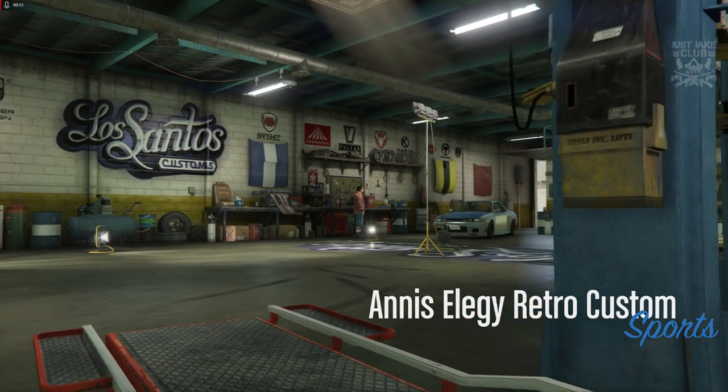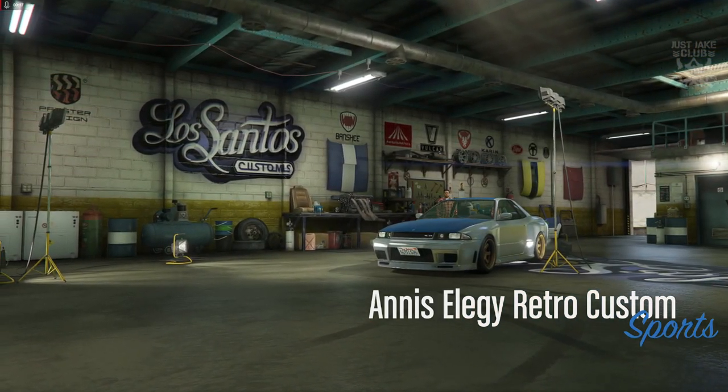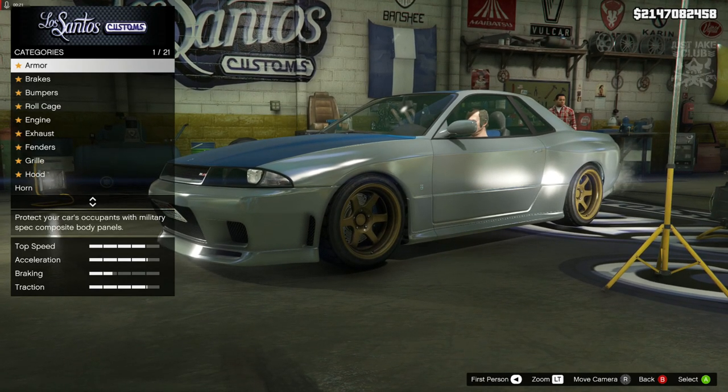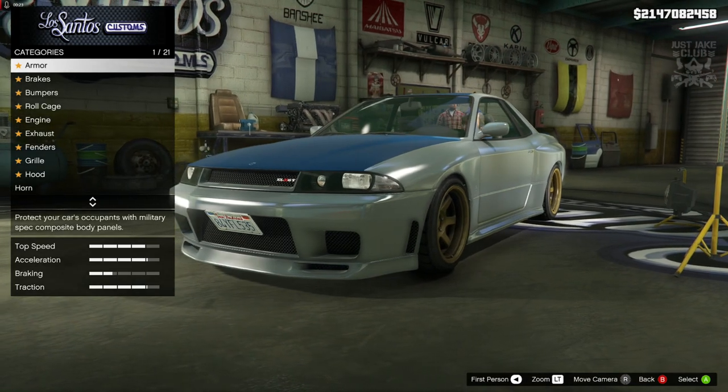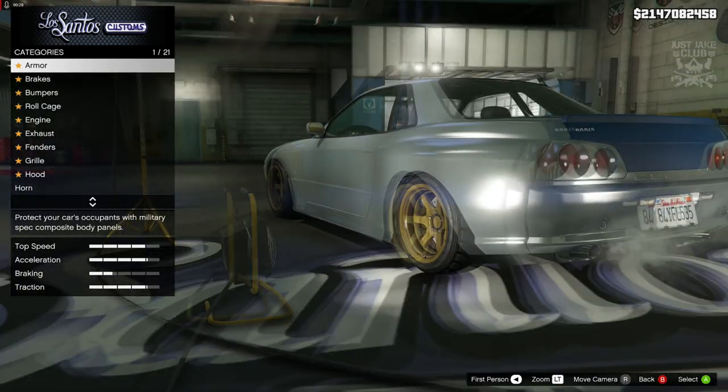What's going on YouTube, just Jake here and welcome back to my channel for another GTA 5 video. In today's video we're going to be building Leo's Nissan Skyline R33 from the Fast and the Furious, and as you can see we're going to be using the Elegy Retro Custom for this build — because what other car would you use?